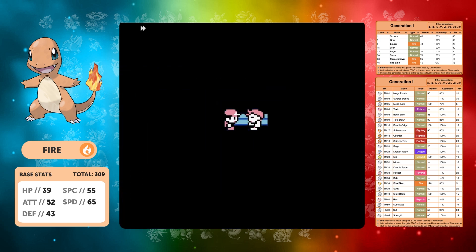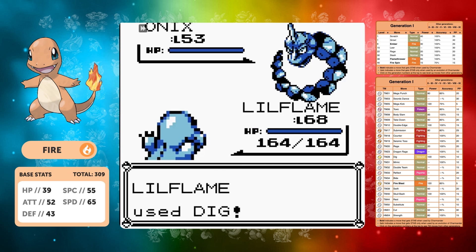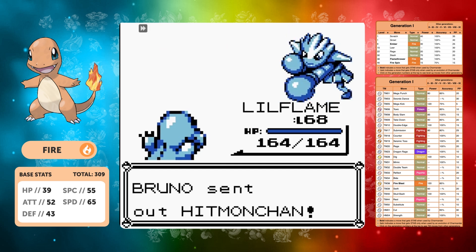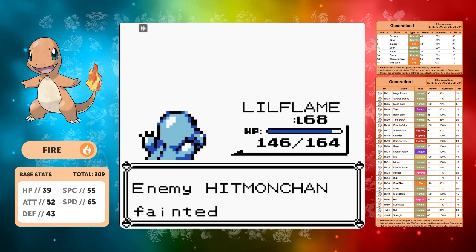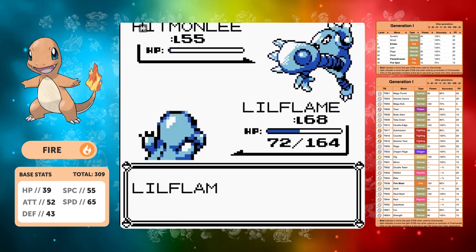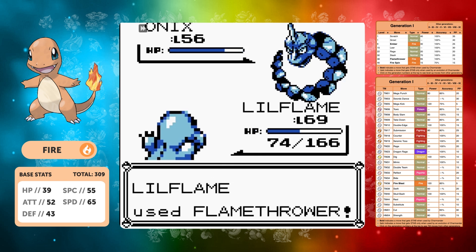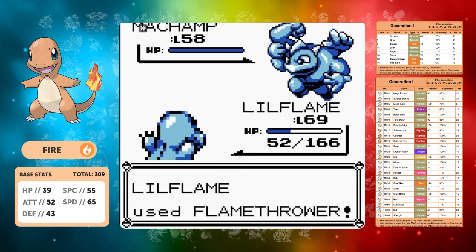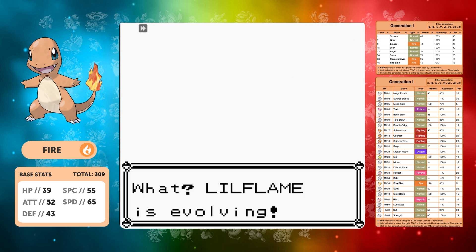Bruno should be a much easier matchup. Dig is perfect against Onix — it doesn't one-shot due to ridiculous defenses but we get through it. The Hitmonchan and Hitmonlee have quite bad defenses and bad Special. Ice Punch thankfully doesn't freeze us. Hitmonlee's High Jump Kick does massive damage leaving us 72 HP going into the second Onix and Machamp. We're actually on 52 HP going into Machamp but Flamethrower hits and he uses Leer. We win — but it's still a very close fight.